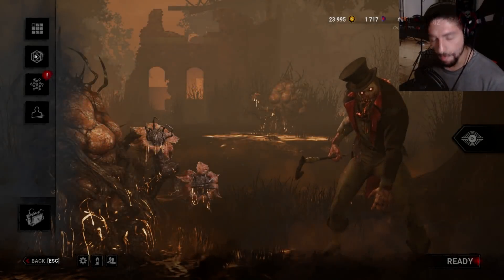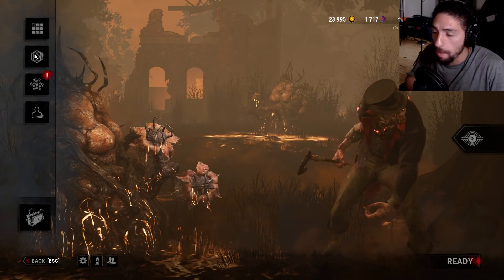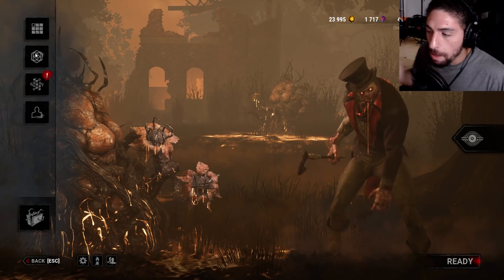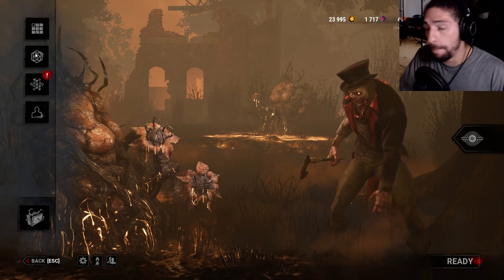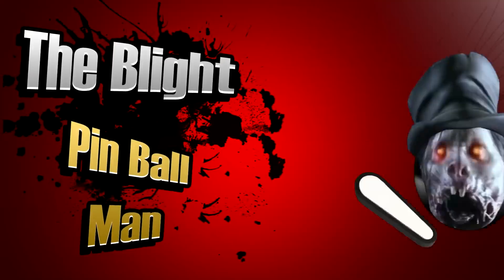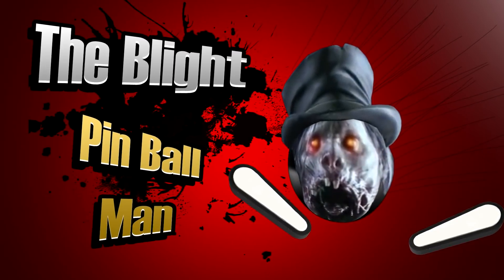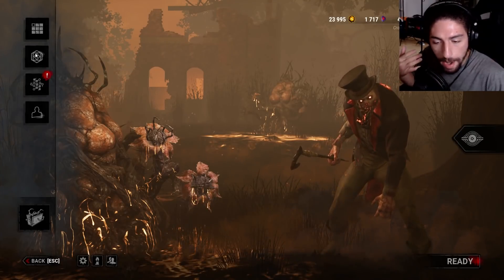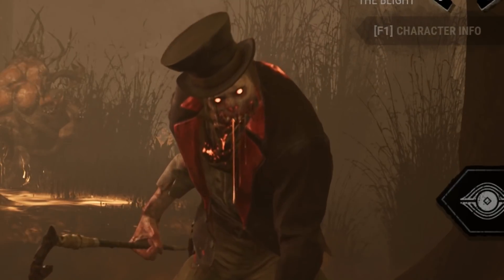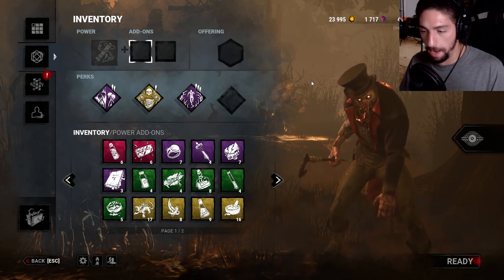New chapter means new killer, new survivor, but not new map. We got updated graphics. So we're gonna do the adept blight, also known as pinball man. We also got our new cosmetic, but like I said we're doing adept blight.